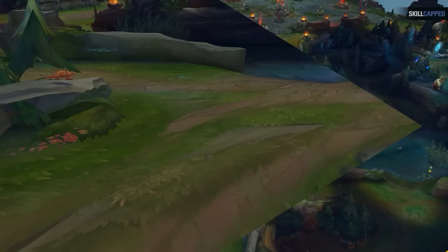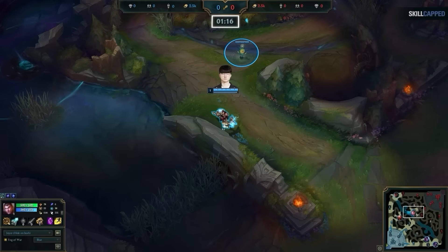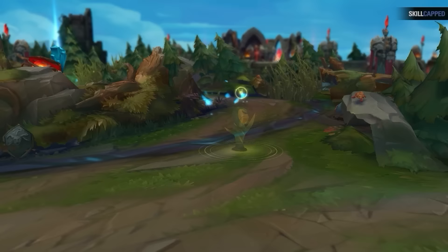For the sake of this guide, we'll call this the Faker Ward. This is a strategy Faker uses at the start of every one of his games. Before the laning phase even starts, he'll look to get a ward on the enemy's raptors at around 1:15 to 1:22 at the latest, so he can then get back to lane in time. This one single ward will make the enemy jungler's life a living hell.